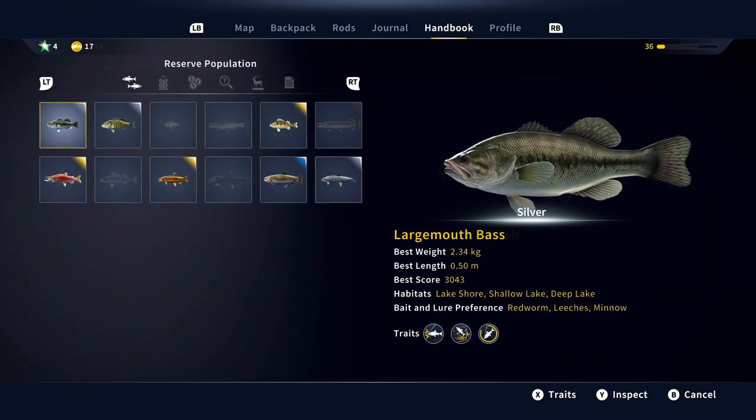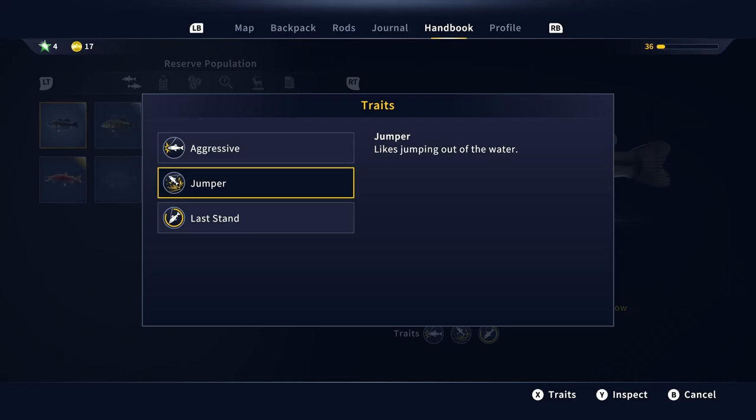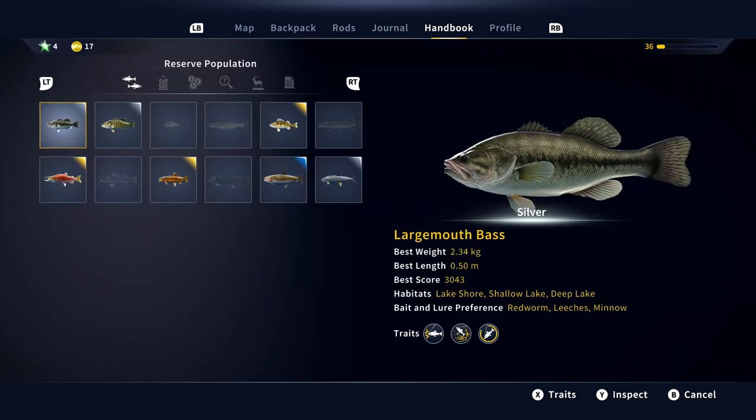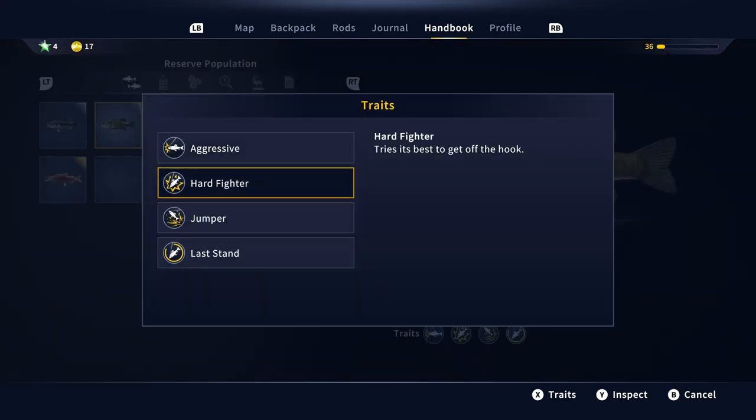I thought that was pretty cool — having the dialogue there as well as the text on screen. Now something else I wanted to take a quick look at are the traits for different fish. All fish have different traits you can look at. Here you can see aggressive, which means they normally don't nibble — they just strike straight away. Jumper means it likes jumping out of the water, which is always cool to see. And last stand means that when close to getting caught, it fights with renewed vigor — as soon as you start getting it close, it's like it realizes it's about to be caught and starts pulling away. You can also see hard fighter, which means it tries its best to get off the hook. I really do like it when you get a good fight from a fish, and some of the bigger fish have had really nice fighting mechanics.